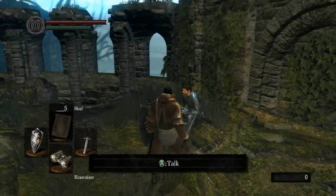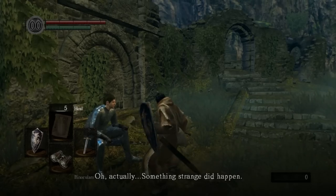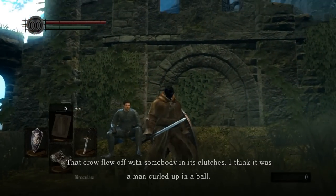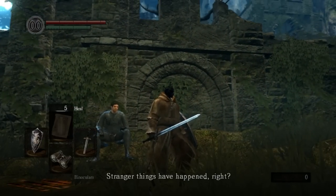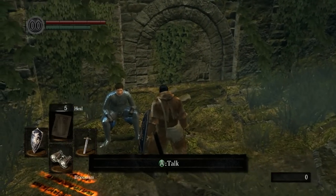Let's go see if the Crestfallen Warrior has anything else to say. He says: 'You again? There's nothing to speak about, really. Oh, actually, something strange did happen. That crow flew off with somebody in its clutches — I think it was a man curled up in a ball. Stranger things have happened, right? Maybe not.' If you remember, the crow is the one that brought us here — that is a clue to something later.